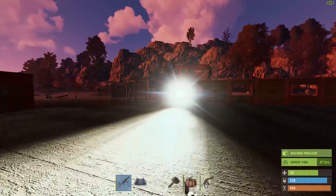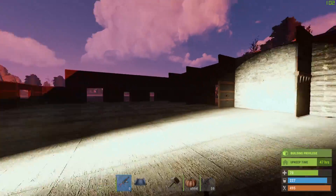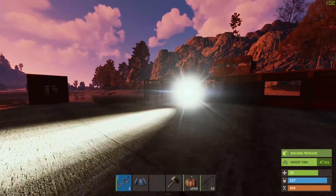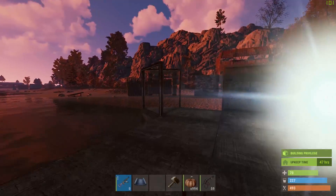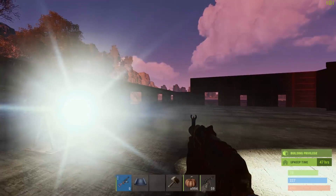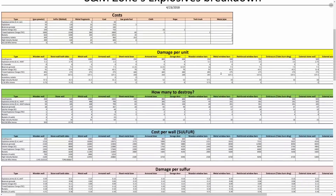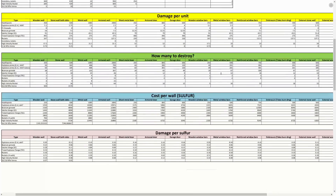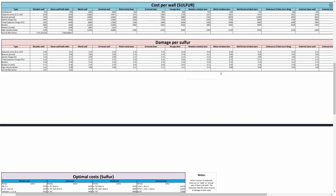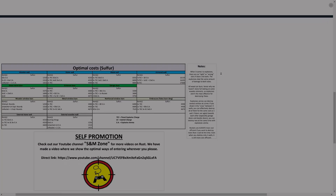I hope you enjoyed our little calculation on how to get through everything the cheapest way when it comes to sulfur. If you like the video, please like and subscribe — it will help us out a lot. As I mentioned earlier, we made a spreadsheet you can find in the description, where you can also find the damage on high external walls, shop fronts, and so on. You can make your own analysis from all this data. See you in the next video!